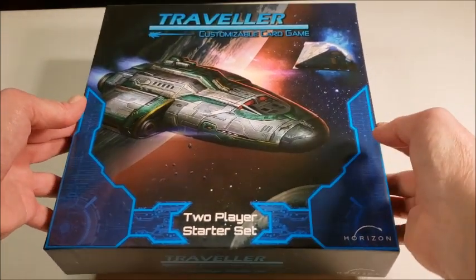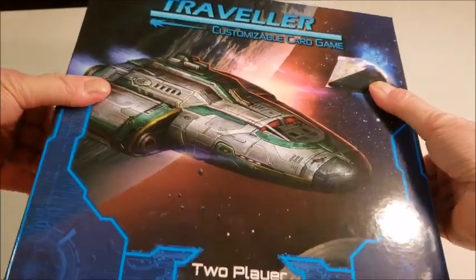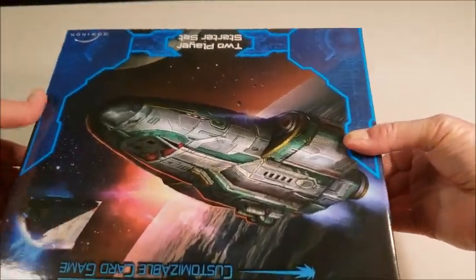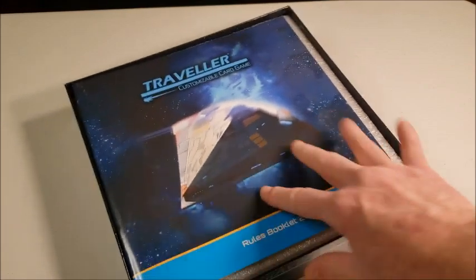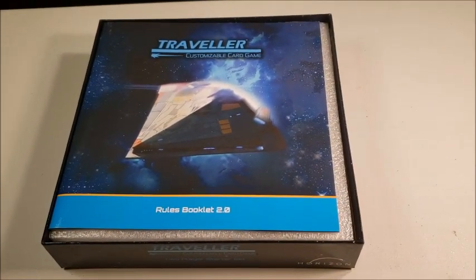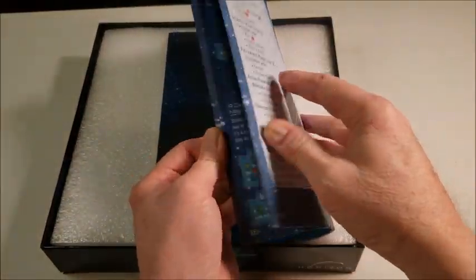So here we go — pop the lid off. It's a tight fit lid. I'm struggling to get the lid off. You know I've never opened it before if I can't even get the lid off. There we go. So first things first, you get the rules booklet. This is rules booklet 2.0. Not sure if that's good or bad. It's a thick one — 44 pages.